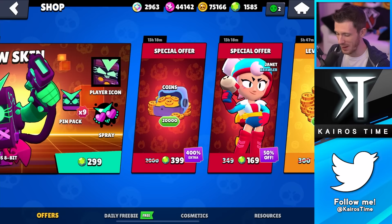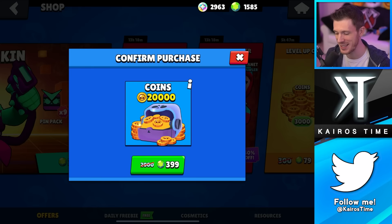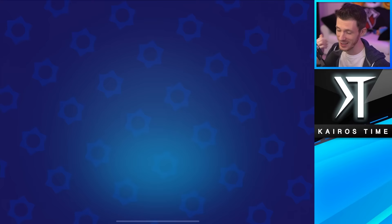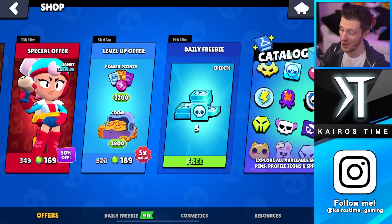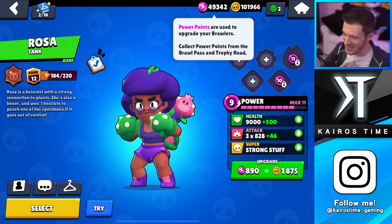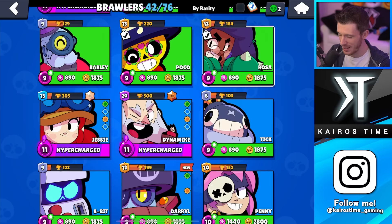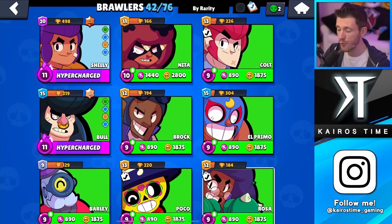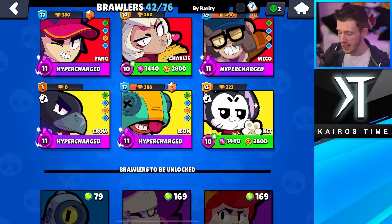I'm going to buy both of them because this special offer is still decent, even if not the best per gem. It's an $18.14 pack. That's 20,000 more coins, and with all the Power Points I've been buying, we are going to be doing some insane upgrades. We broke 100,000 coins and 49,000 Power Points — absolutely crazy. I only have 42 Brawlers, so we might be approaching the point where spending money on credits to unlock new Brawlers starts making sense.